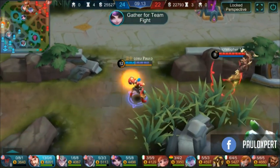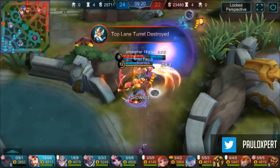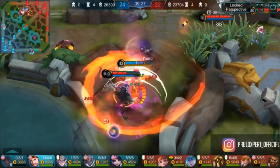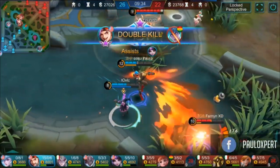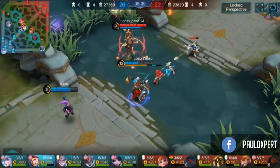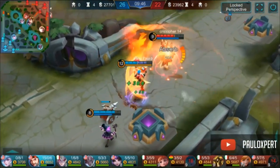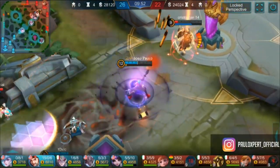I'm already almost full health — trying to deny Fanny the blue buff by putting pressure on her. Everybody's having a hard time trying to kill me. As soon as I see Roger I change direction and ult in — he doesn't have a dash so he's gonna die. Easy true damage right here. I use my second skill toward where enemies are gonna be to bring them closer to me. Make sure you use your second skill wisely — it's very very important as XBORG.